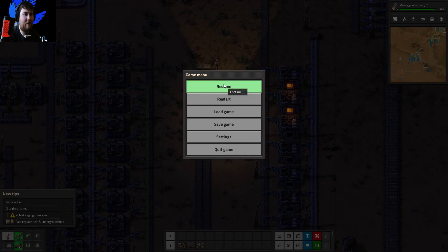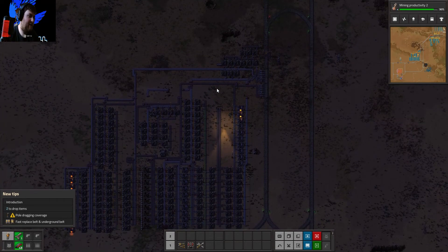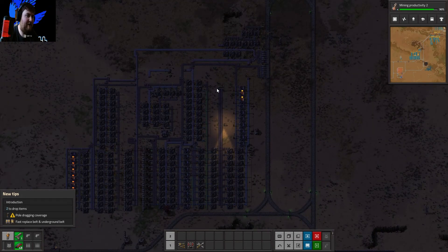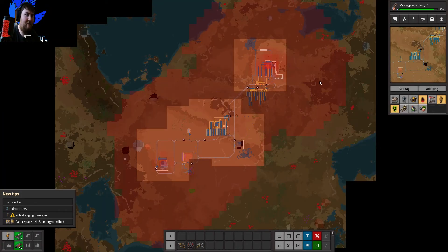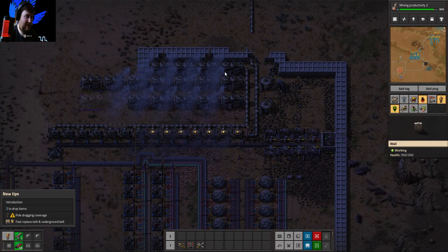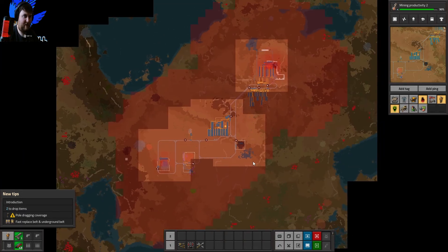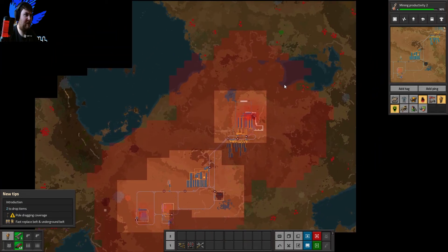Welcome back to Factorio. Let's get straight into the game. Last episode we took out a couple of enemy bases and I can see there's another one up here starting to get into our path. We need to get this all kitted out to use nuclear if possible — that'd be very beneficial.